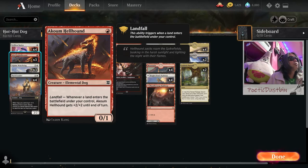So we have Coom Hellhound — Landfall. Whenever a land enters the battlefield under your control, Coom Hellhound gets +2/+2, and then you know, it gets going.